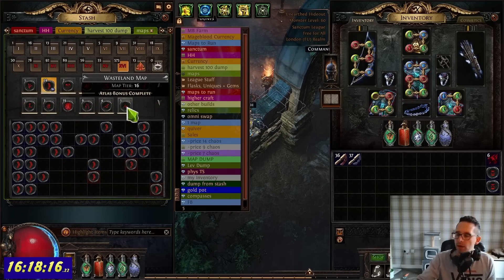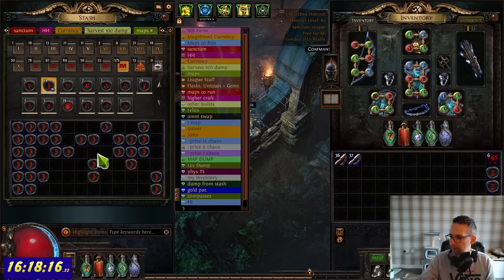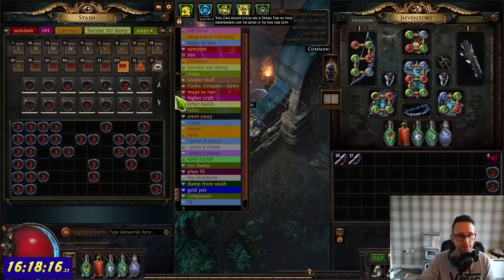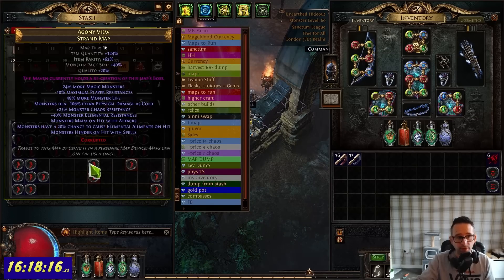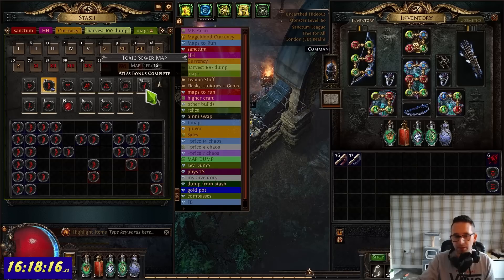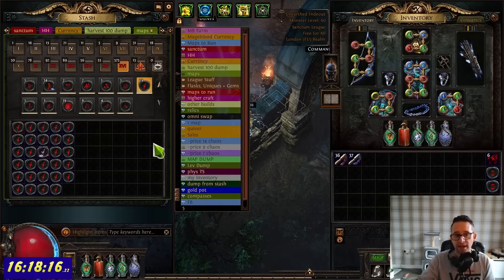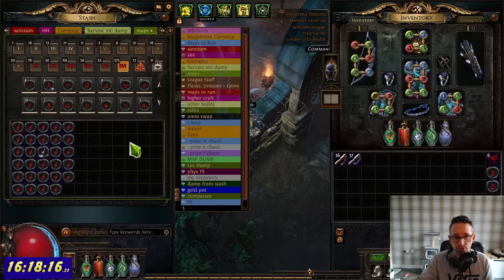I've now changed my favorited map to Strand and I'll keep filling them up. This does two things: one, it lets me sell a tab in bulk and bring that currency into Exilence Next; two, it gives me a good selection of maps for content. I've got Strand favored with Junius as my second. As long as I've got 10 to 20 of any map I might want to run, I'm not going to need to buy maps, so I won't include them in the cost.